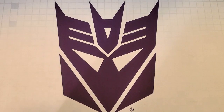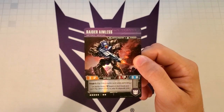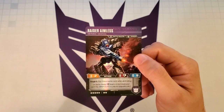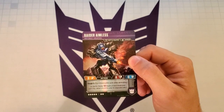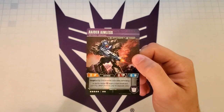We're going to take a look at the characters, and the first character we'll look at is the card this deck is based around — that is Raider Aimless. In bot mode, he has a natural Tough 3, so on defense he's going to be flipping 5 cards. His 0 defense is a little deceptive because with those 5 cards, you're going to be able to withstand quite a bit of damage with him.